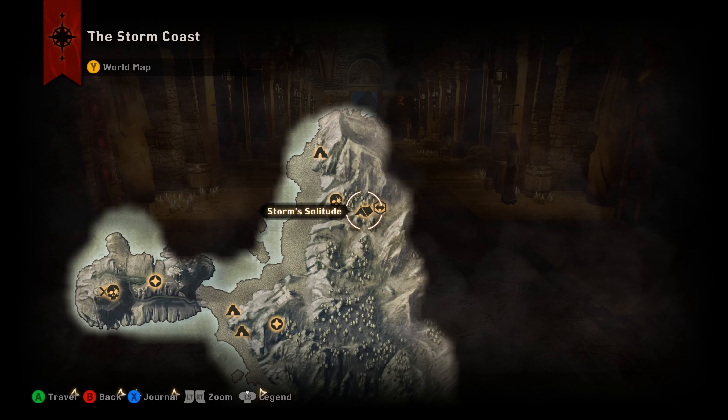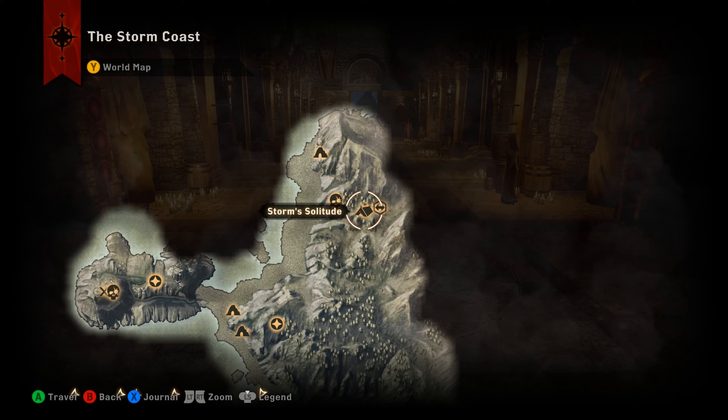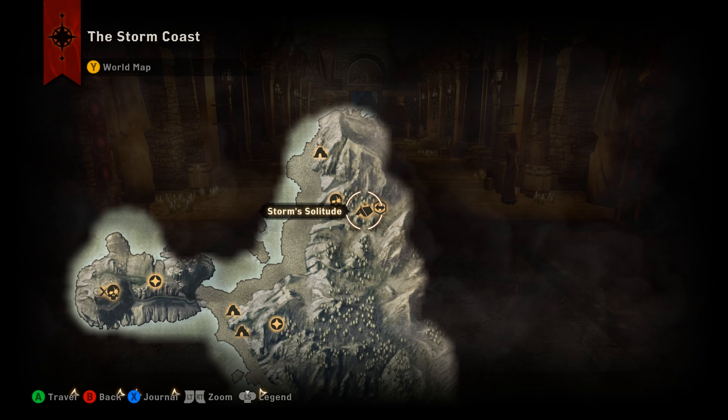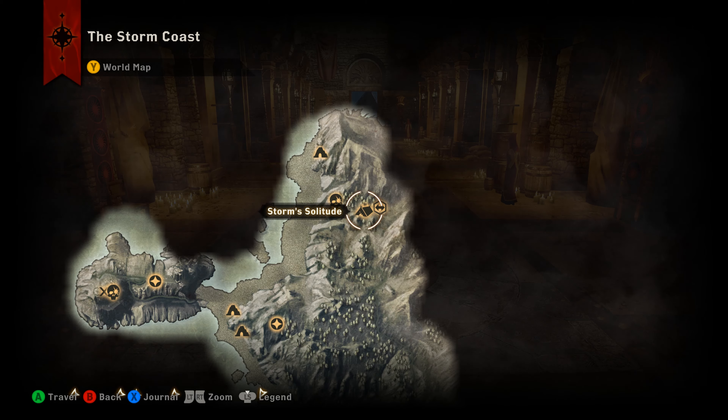Hey, what's up everybody — we are back today tracking down a new unique set of medium armor called the Griffin Mail. This set of armor was added with the Trespasser DLC and it has been put into the original retail release of the game, so the non-DLC portion of the game that's between Haven and killing Corypheus.